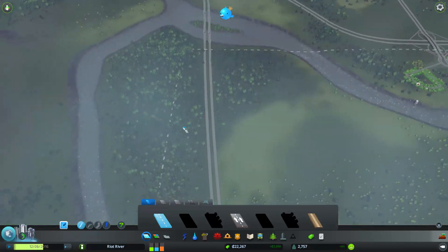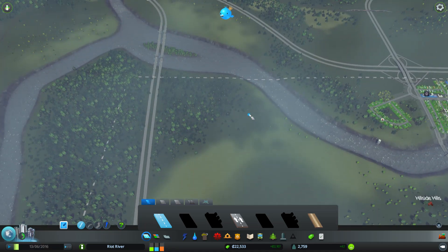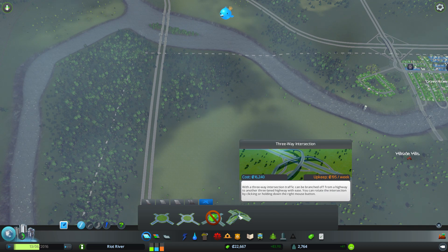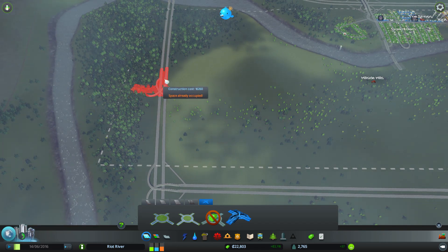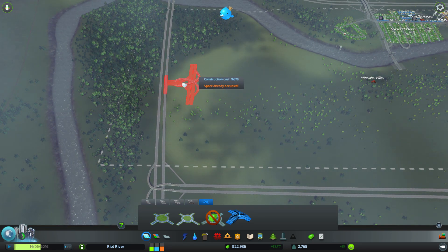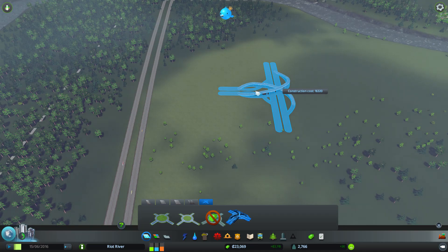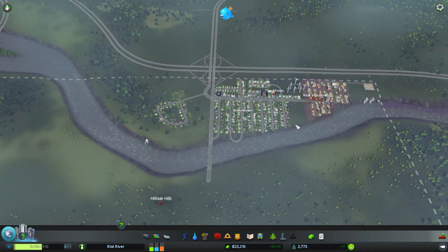What we could do is start doing a whole new residential area here, perhaps using one of our new interchanges. Look at those — 16,000 for a bit of road! That is absolutely crazy. But you can switch it around as well, so we can position it like that. It does look pretty neat though, I must admit — pretty sweet.